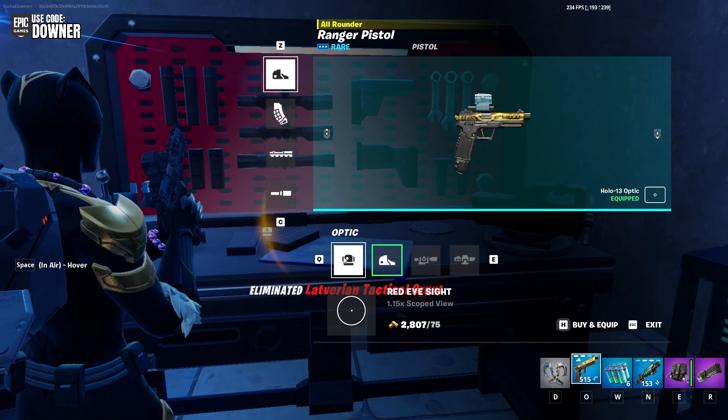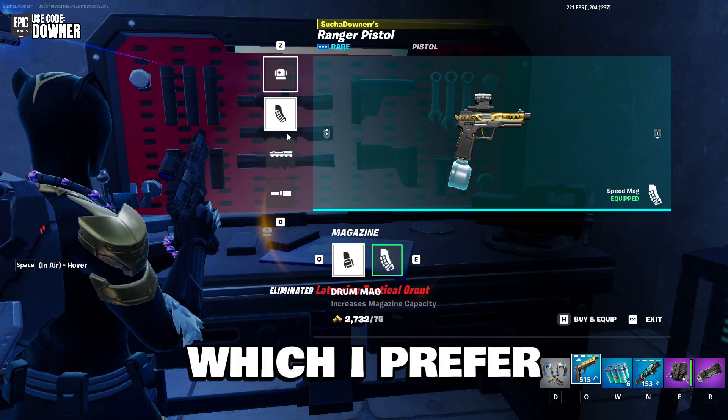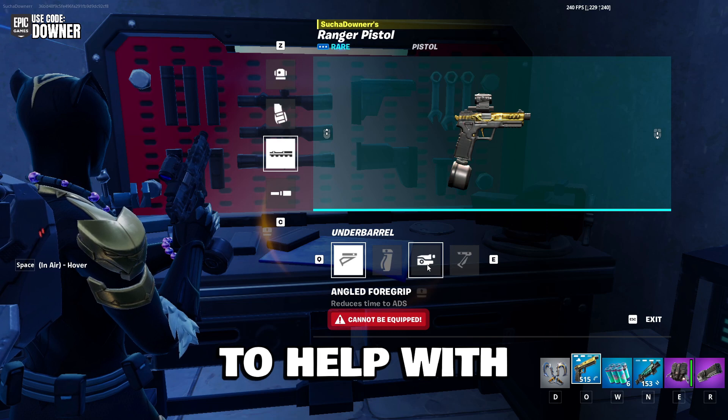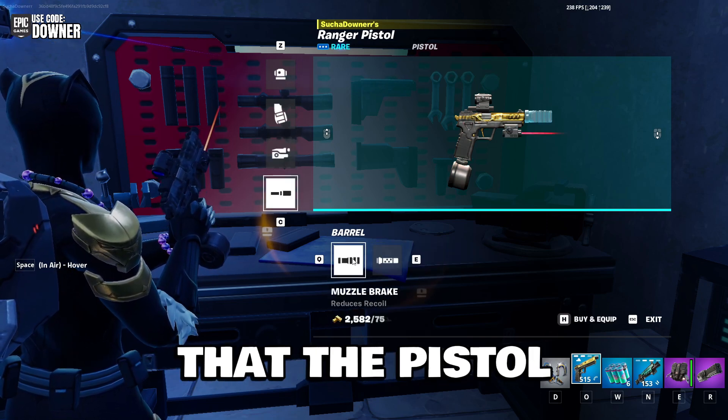To guarantee the success I have with the pistol, I always bring it to a mod bench. I like to throw a scope on there — I prefer the red dot sight. I put a drum mag on there for a little bit more ammo. I also like to have the laser to help with the hipfire, and the muzzle brake to help with that small amount of recoil the pistol does have.